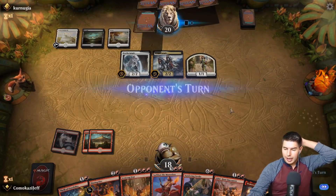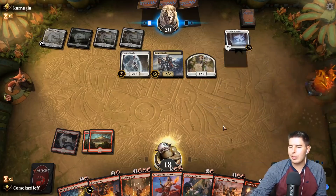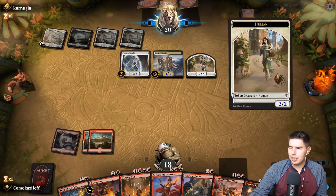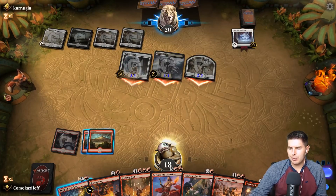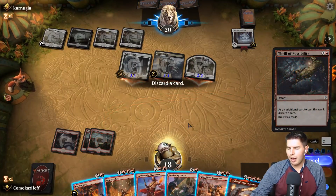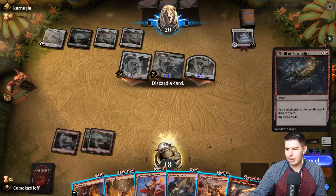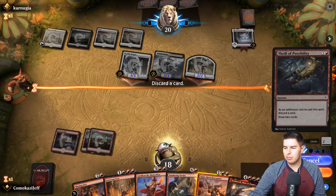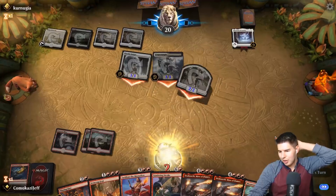Next turn we'll Thrill of Possibility, dig for a land, then Iron Crag into Dracuseth. Circle of Loyalty comes down and they swing in for a bunch — Circle of Loyalty with Worthy Knight is really powerful. What do we drop here? It's so hard. Maybe just Glint Horn Buccaneer — I want to hold on to some removal for later since they're going wide. Let's go Glint Horn Buccaneer. And now we've drawn an extra Dracuseth.